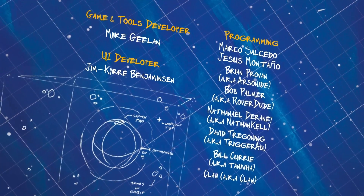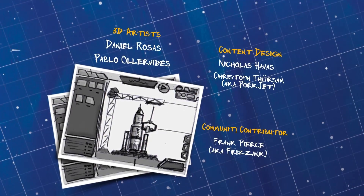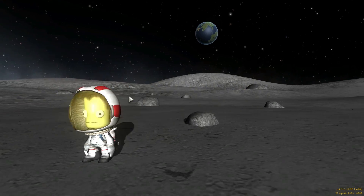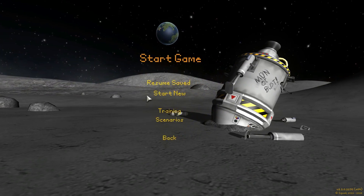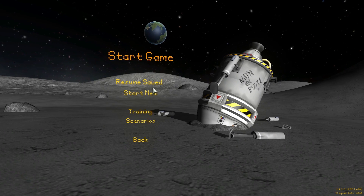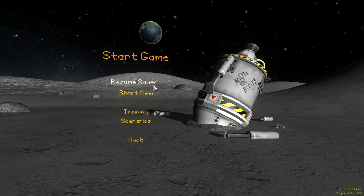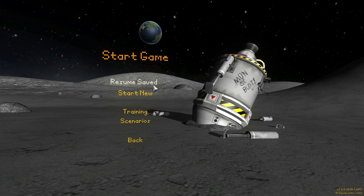Feature number one: this is actually a 64-bit version of the game that runs really well and stable now. It's also running in the Unity 5 engine, which means everything in this game is now super fast. You can build really large spaceships and expect relatively good performance, as opposed to before where a large spaceship would cause your computer to run at like 10 frames per second.